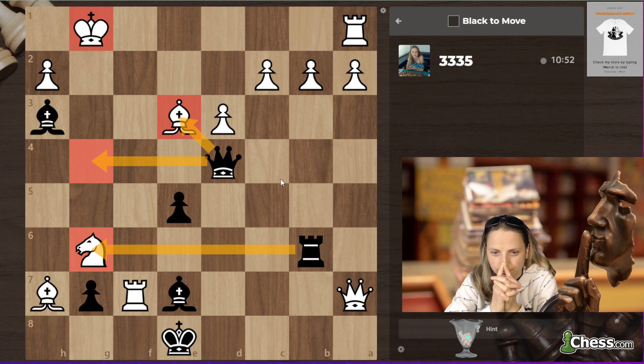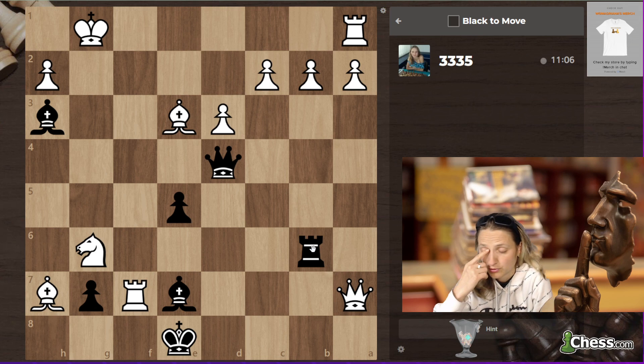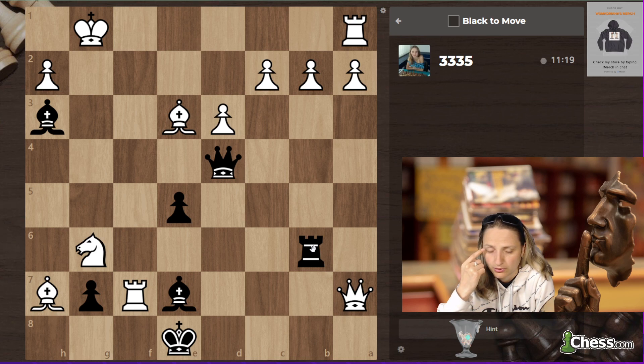What am I missing? Oh yeah, of course it could be rook takes g6 — yeah, yeah, I'm blind. I finally find it out: 24 queen takes e3, king h1, bishop g2, king takes g2, rook takes g6, bishop takes g6, queen takes a7. Again I repeat — this is not enough for being a queen down.